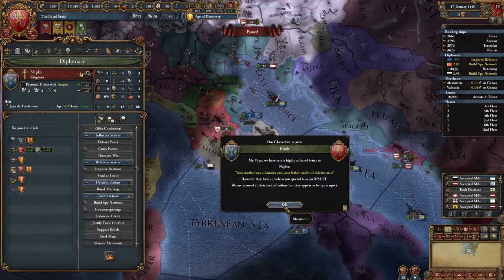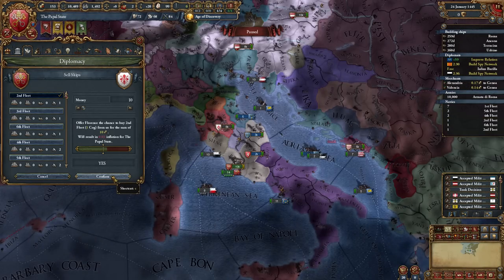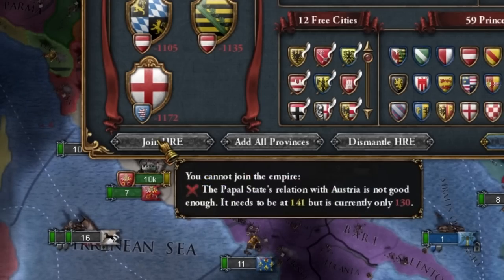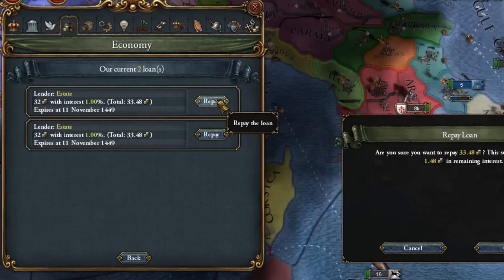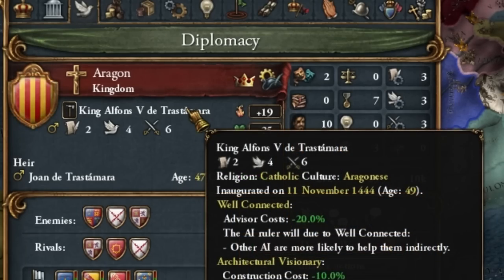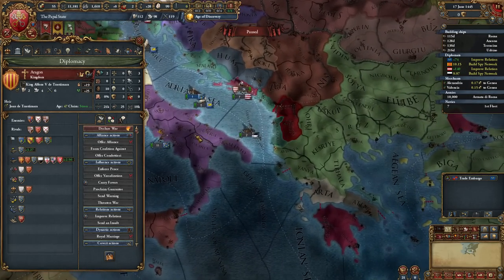I'm sending an insulting message to Naples and doing a ship sale campaign. Now we are improving relations with the Holy Roman Empire Emperor until we can join the empire — it shouldn't take us long. I can even afford to pay back the loans. Now we have to wait until this ruler dies, then Aragon will lose his power over Naples, usually.